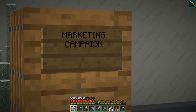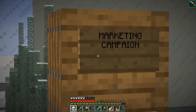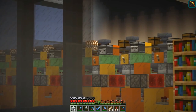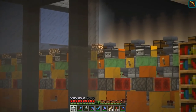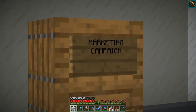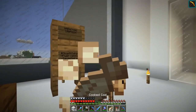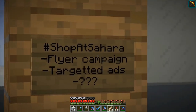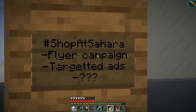This is going to be a huge part of my role in Sahara. Because I don't know the redstone - I mean, who knows what's going on over there. So my role is going to be marketing. I need to bring people to Sahara, which should be a lot of fun. We've already got the 'shop at Sahara' hashtag. Pretty standard stuff. We've got a flyer campaign that I'm hoping to do.